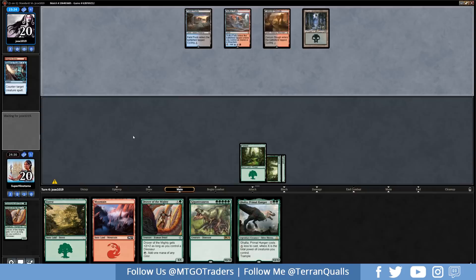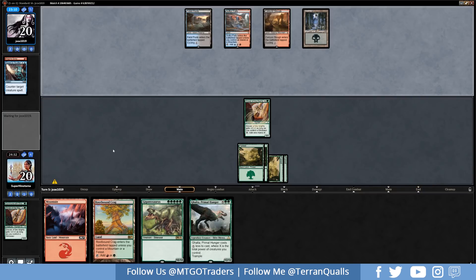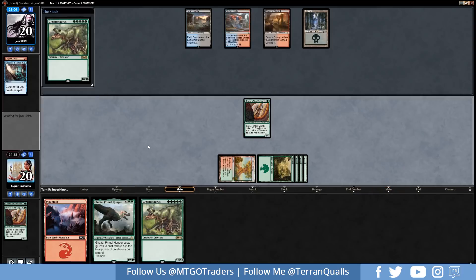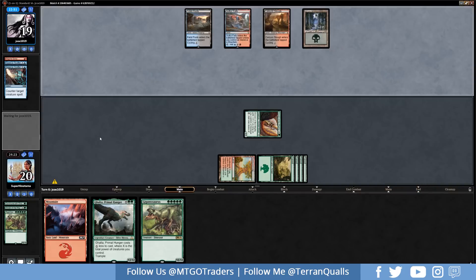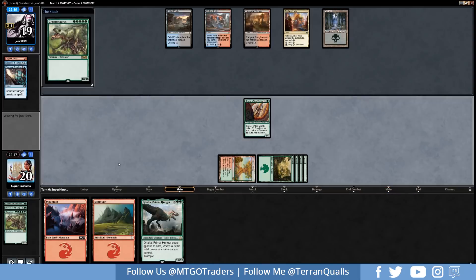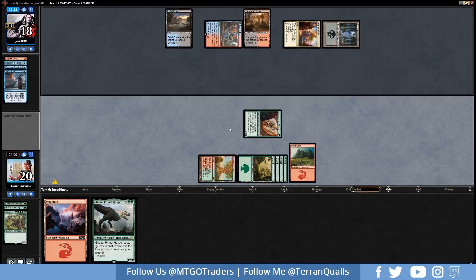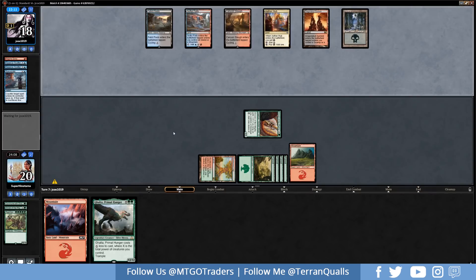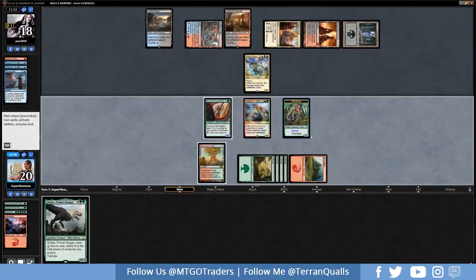They have an Essence Scatter for the Drover — perfectly fine. One of the best things against control is we just have tons of value creatures, so they have to counter every single one to have a chance at winning. Gigantosaurus into Ghalta is ridiculous. They Essence Scatter the Gigantosaurus again — we're just running their counters out. They play Nicol Bolas the Ravager, we discard a land and draw into Regisaur Alpha. Opponent has two lands available. We go for Ghalta with haste, getting in for 15 points of damage on turn 7.